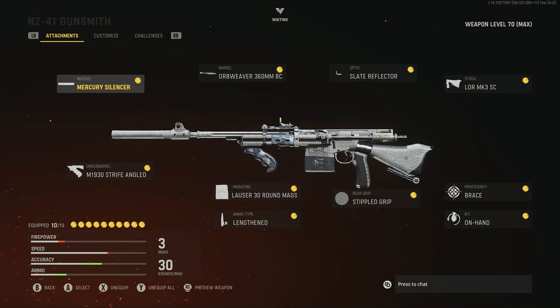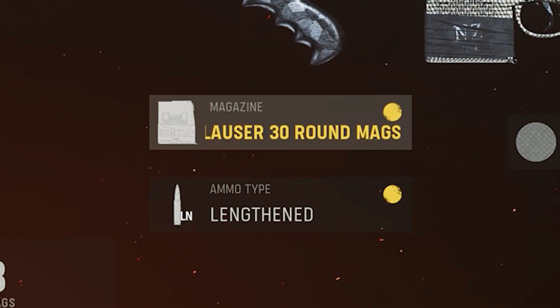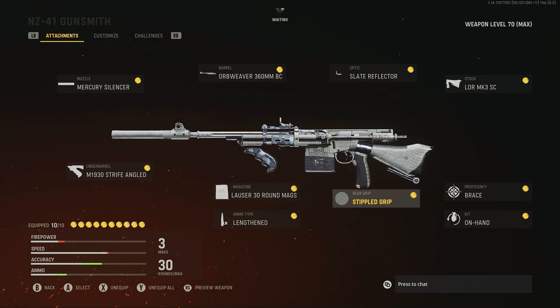Next up, we have probably one of the guns I see the least — at least compared to other assault rifles and SMGs. I know people don't really use marksman rifles very often. This one has been nerfed a little bit, and I used a similar setup towards the start of the game when I was grinding diamond camo. If you want pure accuracy, this is probably the best setup for you: the Orb Weaver barrel, the LO Ore stock, and the third-round mags with Lengthened. It's just insane — you can really beam people with this.